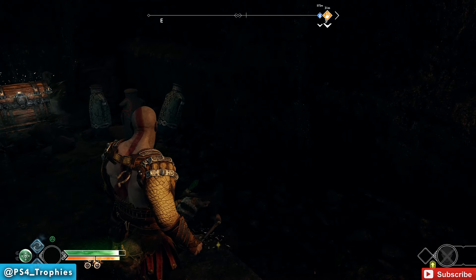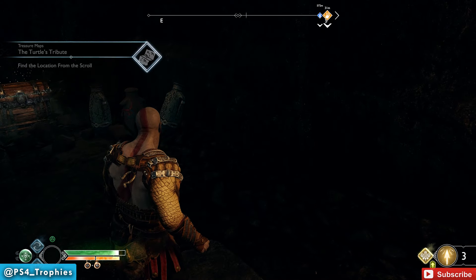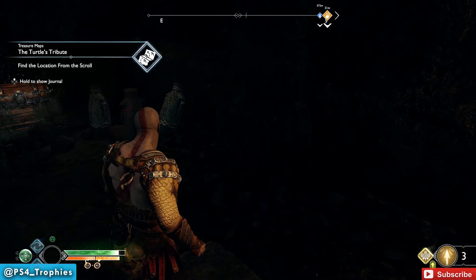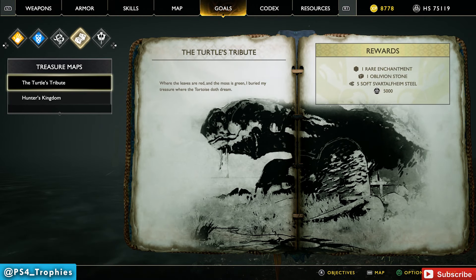Here is the map. We're going to climb up here — this is where Odin's hidden entrance is located — so just pick up that map. Then you'll get some clues as to the location. Hit up on the d-pad to show it in the journal, and there it is.